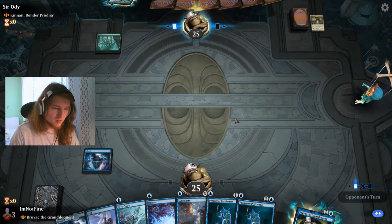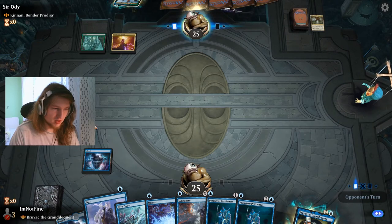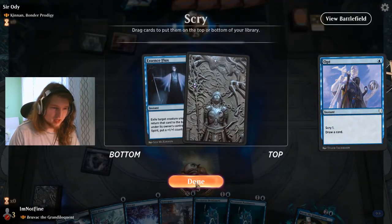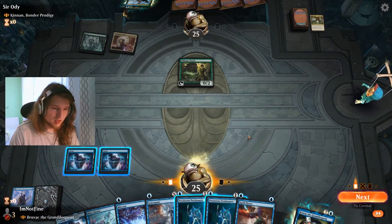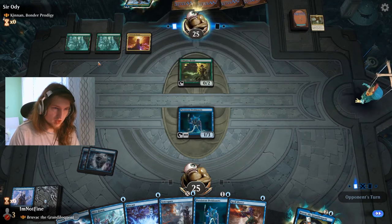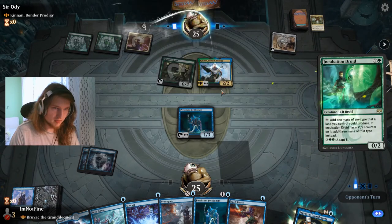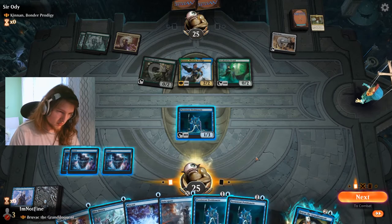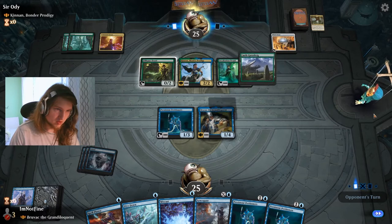Opt is nice. Usually in a situation like this where you'd want to draw lands and spells, you don't opt because you want pretty much everything on top. But we need to use this now because otherwise I don't think we'll be able to use the mana later. Syncopate doesn't do a whole lot here — they have one excess mana. We have the opening: play Bruvac and then top-deck a land next turn, but they just activate Kinnan on turn 4.